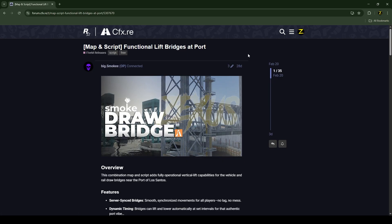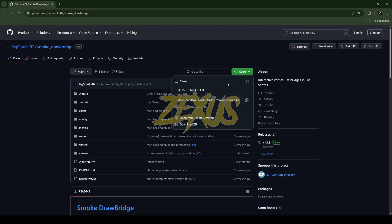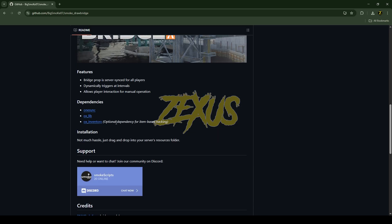This is the script which we are going to install into the FiveM server. I'll put the link in the description below. You just need to scroll down, click on the download button, then click on Code and download the script.